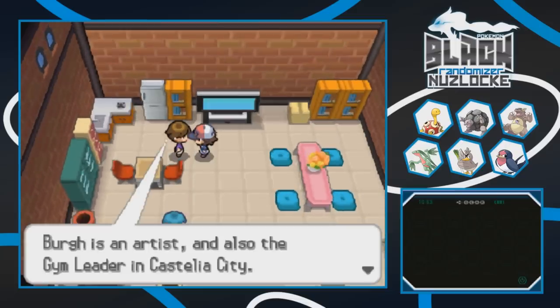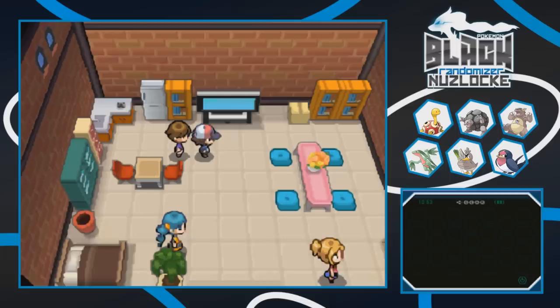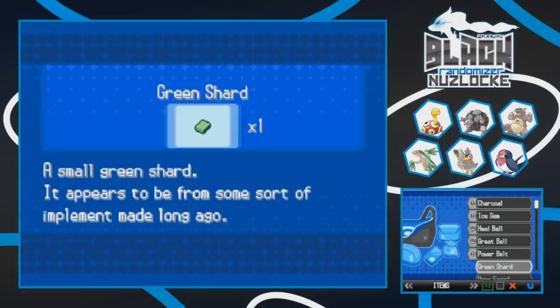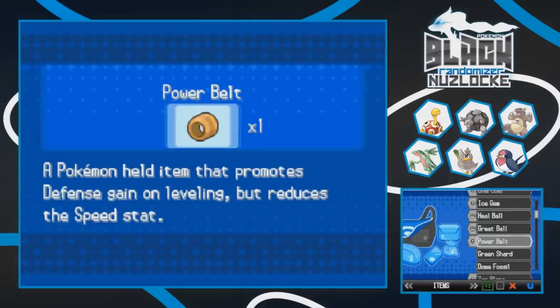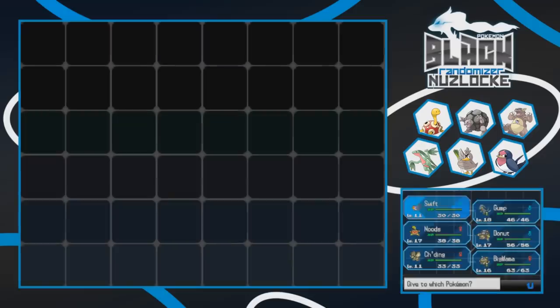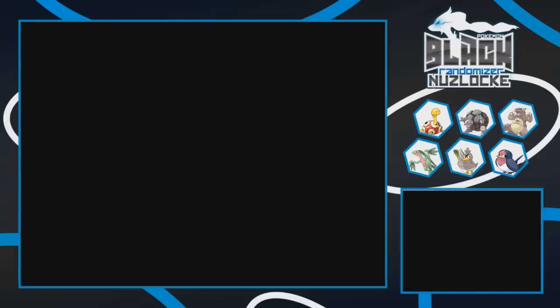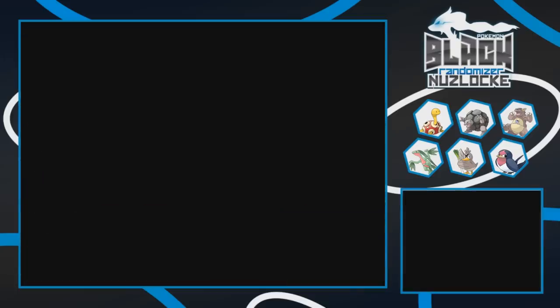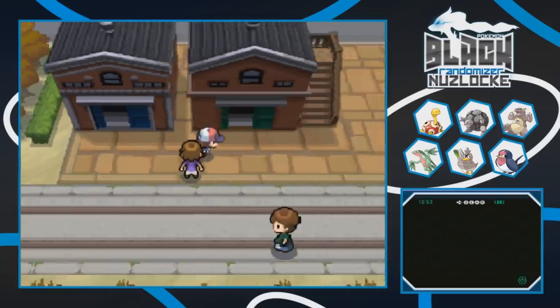Berg is an artist and the gym leader in Castelia City. Thinking about hold items, I did get a Power Belt last episode. It basically increases the Defense EVs you gain during EV training, but while holding it, it lowers your speed stats. I'm gonna give this to Nudes mostly because we're already slower than everything anyway - it'll promote our defense growth and make us even more defensive. That should be pretty helpful.